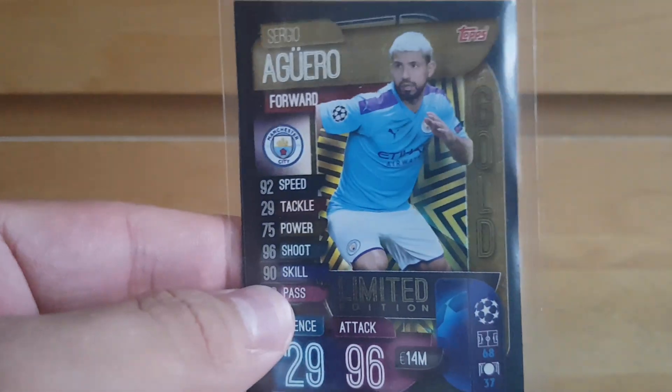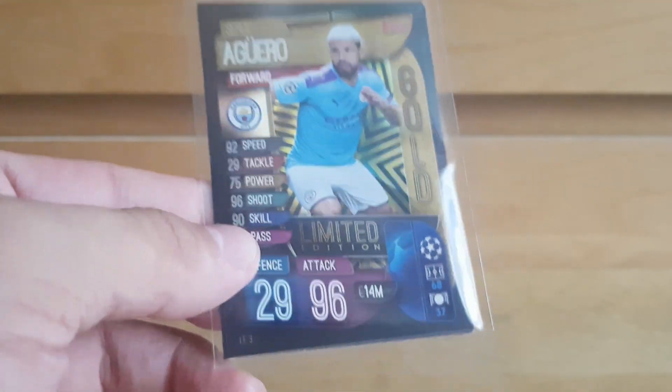So that's the base packs done. Let's give you another look at that Sergio Aguero Gold limited edition — preferably a non-blurry look. Very nice addition, very happy to own that. I'm pretty sure — has anyone found him in the packs? Because I had to get that Pulisic silver and I ended up finding him in a pack, so I don't know if that's still the case.